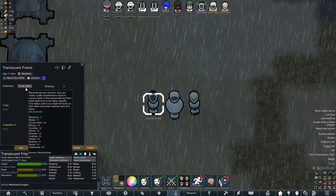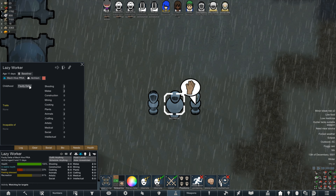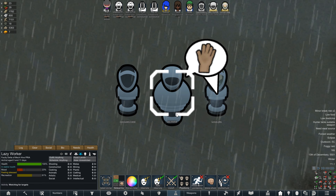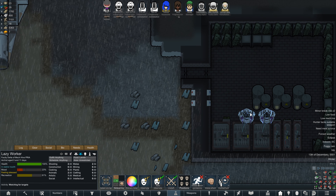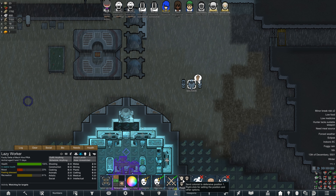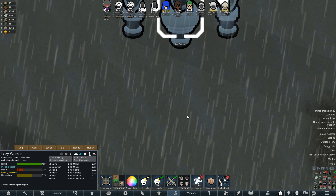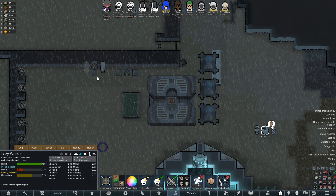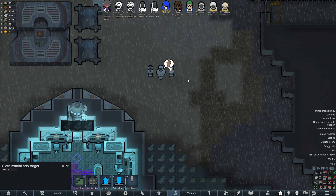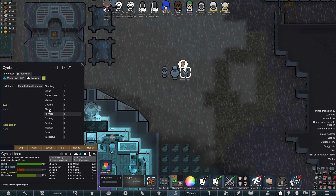Mecha droids are not born, they're made. Subtle and not-so-subtle imperfections result in various personality traits, but their initial skills tend to be rather specific. This alpha came out slightly faulty so their skills have been skewed. This is a faulty delta — similar story. I'm not too worried about the delta because instead of having our miters and tunnelers body block the door, it would be nice to have someone with a designated position we can set without waiting for Priya to get there. We can set this guy to train melee all day and learn to body block. That said, I do want to build more to see if we can get better versions.